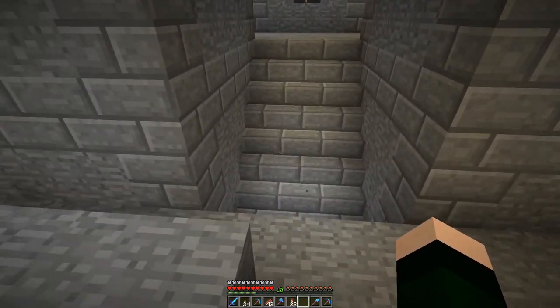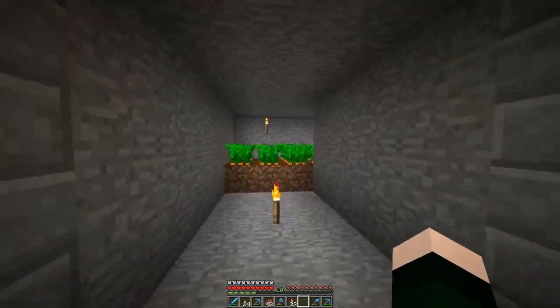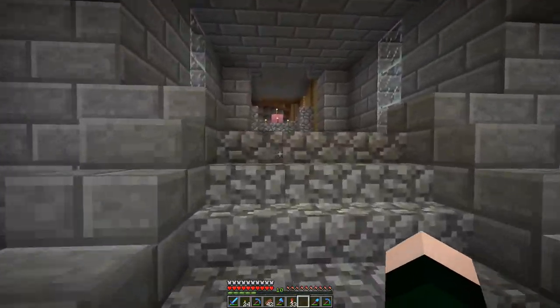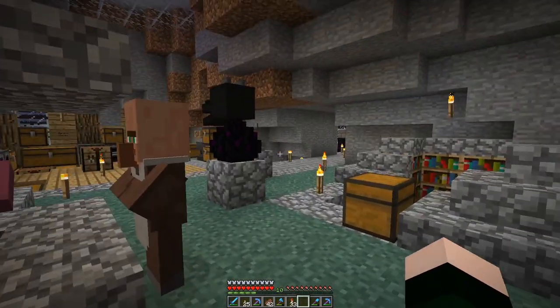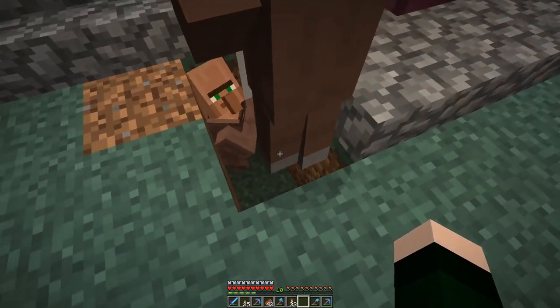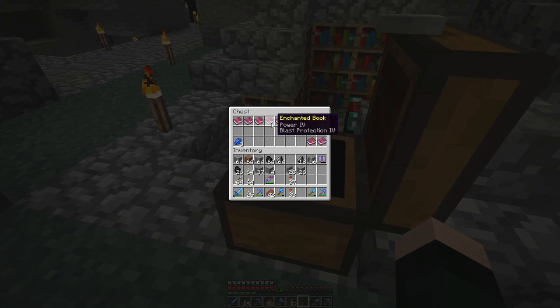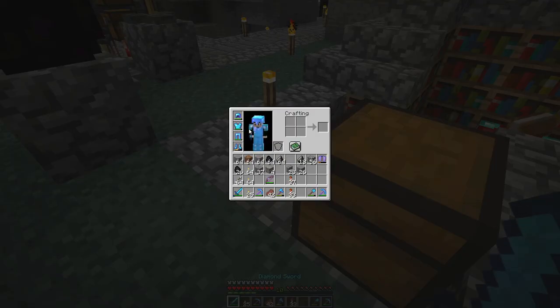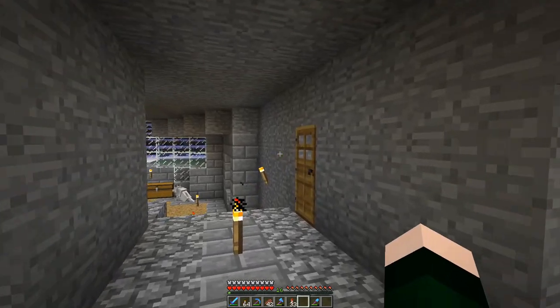I was in the process of building a main storage area for both me and my brother - connecting his base and mine with a hallway. I'm pretty sad we need to abandon this. Also, I realized we don't need diamond tools to enchant - I can enchant the books and totally forgot about it. That led us to getting cool things like Efficiency 4 and Sharpness 4.